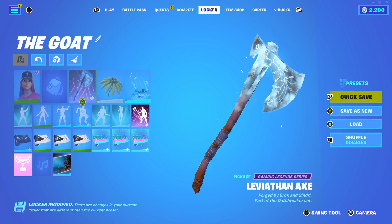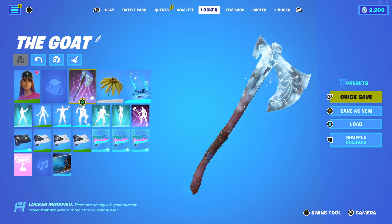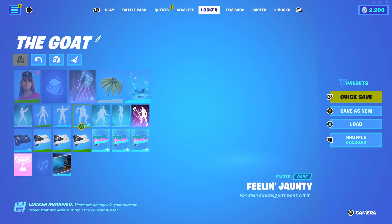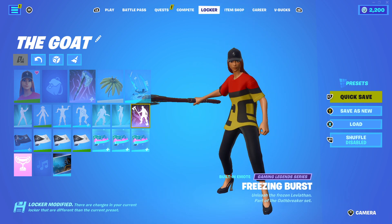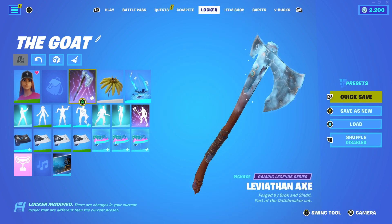The Leviathan Axe pickaxe is part of the Gaming Legends series, but it's also part of the Oath Breaker set, which is the Kratos bundle. The bundle includes the Leviathan Axe pickaxe, the Kratos skin, the built-in emote Freeze Burst — which unleashes the frozen Leviathan — and the Guardian Shield glider, which is like a coin-style glider.